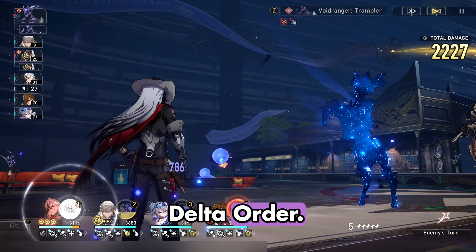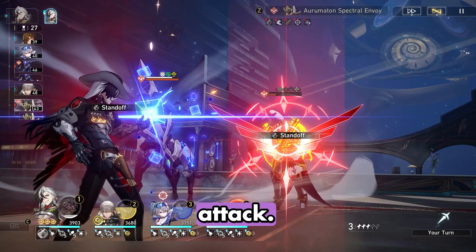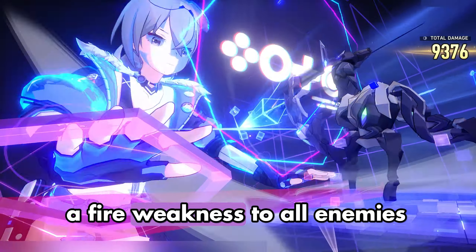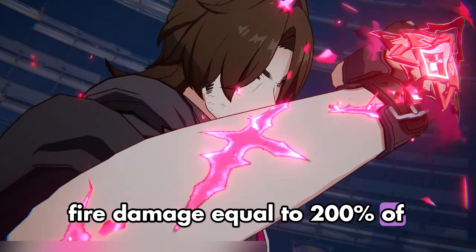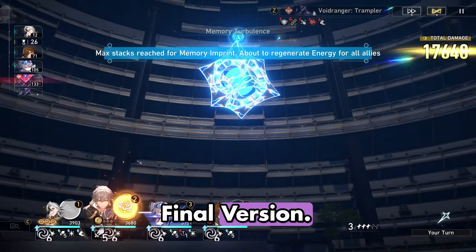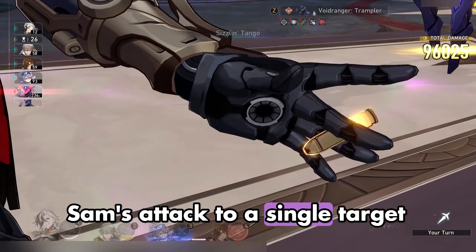Firefly's technique, Delta Order: Meteoric Incineration, final version: leaps into the air and moves without restrictions for 5 seconds, which can be ended early by launching a plunging attack. When this duration ends, Sam descends and immediately attacks all enemies within a set area. At the start of each wave, applies a fire weakness to all enemies, lasting for 2 turns. Then, deals fire damage equal to 200% of Sam's attack to all enemies. Firefly's enhanced basic attack, Firefly Type 4: Pyrogenic Decimation, final version: restores HP by an amount equal to 20% of this unit's maximum HP, deals fire damage equal to 200% of Sam's attack to a single target enemy.